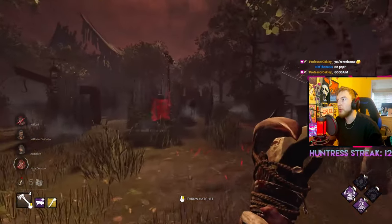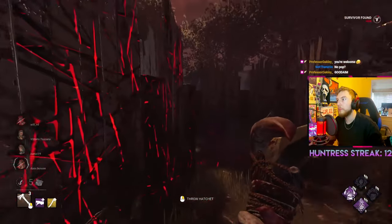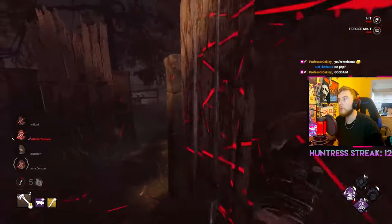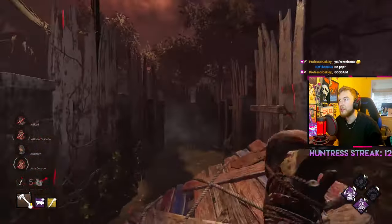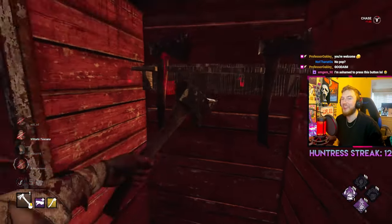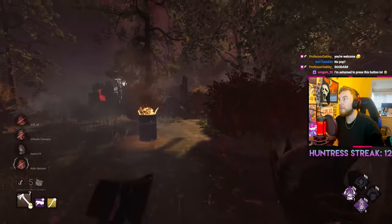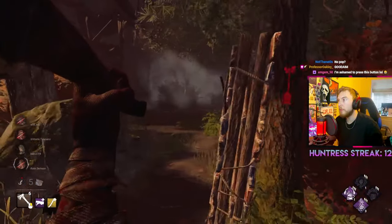Pairing that with Huntress's slower movement speed means her map pressure is not as strong, so this is where throwing hatchets comes in handy. The ability to throw a hatchet across the map gives her much more map pressure. Simply throwing a hatchet toward a generator could scare survivors or make them think you're heading there, causing them to relocate. Because of her slower movement speed, it is more beneficial to play on open outdoor maps such as the Cold Wind and Auto Haven maps.